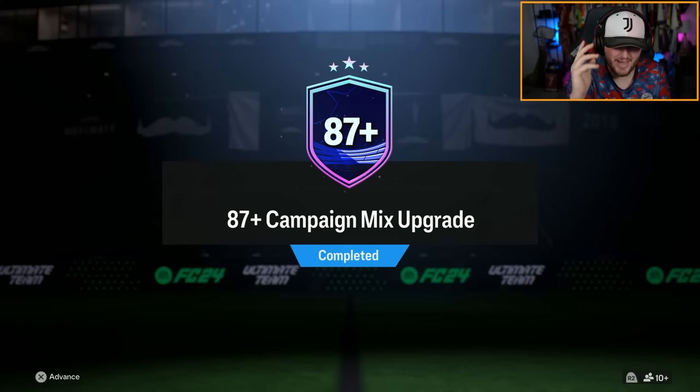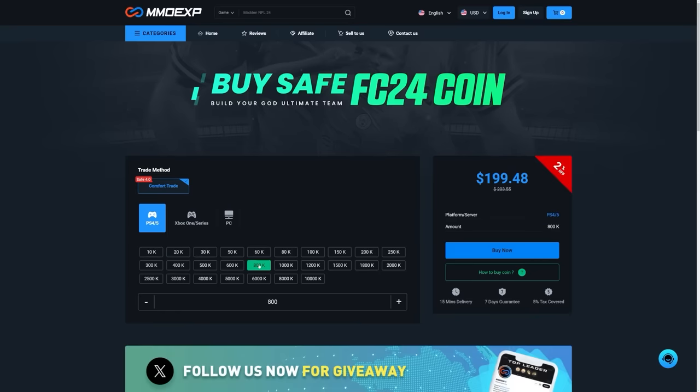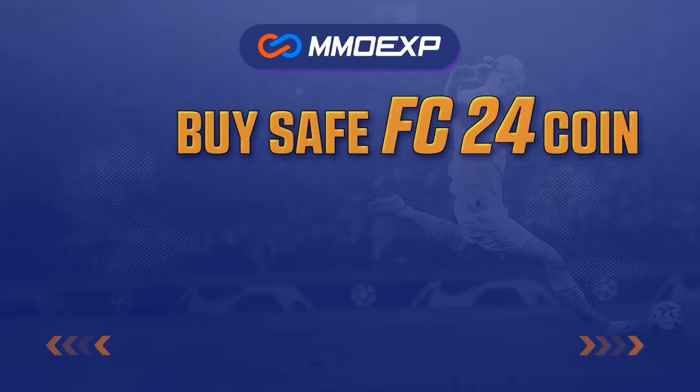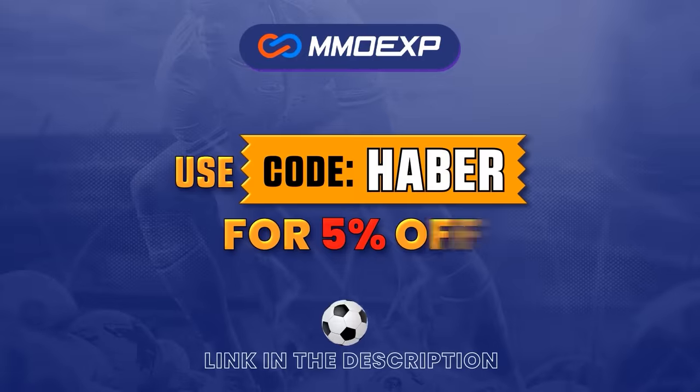EA dropped the 87 plus mixed campaign upgrade. Let's open up a bunch of these and hopefully get some decent cards. If you guys are looking for cheap, fast and reliable ultimate team coins, check out mmoexp.com. Link in the description, save 5% using code HABER.